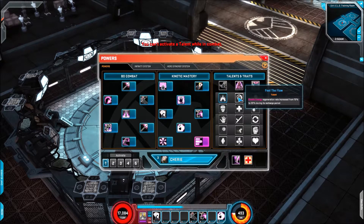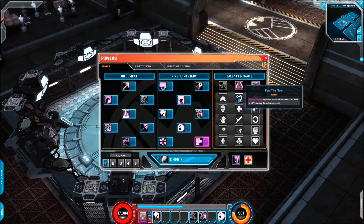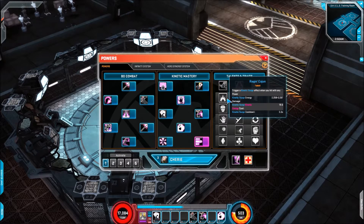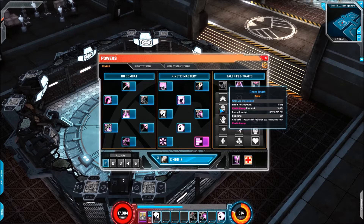The next skill is Feel the Flow — kinetic energy regeneration rate increased from 15% to 20% during its recharge period. That's not a huge amount to be honest; if I was going to use anything I'd probably use Raging Cajun. We also have Power Overwhelming, which increases maximum kinetic energy to 200. And onto the second trait line we've got Cheat Death — so when you're defeated you regen health, kinetic energy regen, and energy damage, with a 6-minute cooldown that is reduced by about 5 seconds when you spend your kinetic energy.